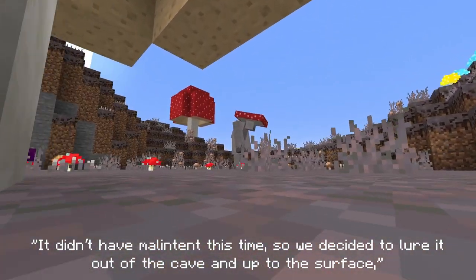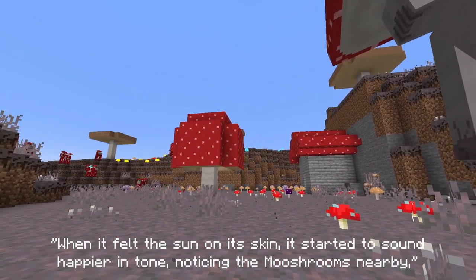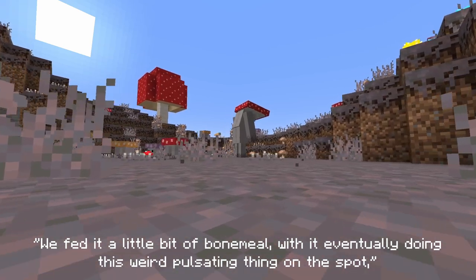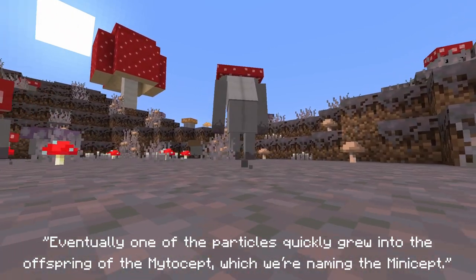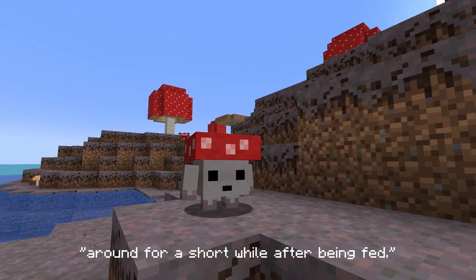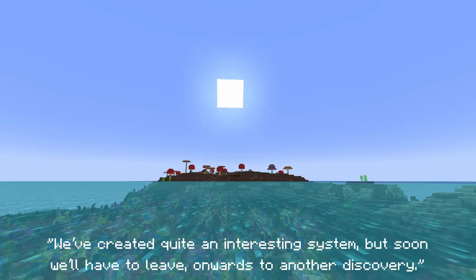It didn't have malicious intent this time, so we decided to lure it out of the cave and up to the surface, which had some very interesting results. When it felt the sun on its skin, it started to sound happier in tone, noticing the mooshrooms nearby. Apart from its terrifying stature and face, it seemed to like it better up here. We fed it a little bit of bone meal, with it eventually doing this weird pulsating thing on the spot, spreading particles to the nearby mycelium. Eventually one of these particles quickly grew into the offspring of the Mitosept, which we're naming the Minisept. They're pretty cute, leaving mushrooms of their variant behind them as they walk around for a short while after being fed. They'll frequently interact with the Mitosept and do little dances to each other.